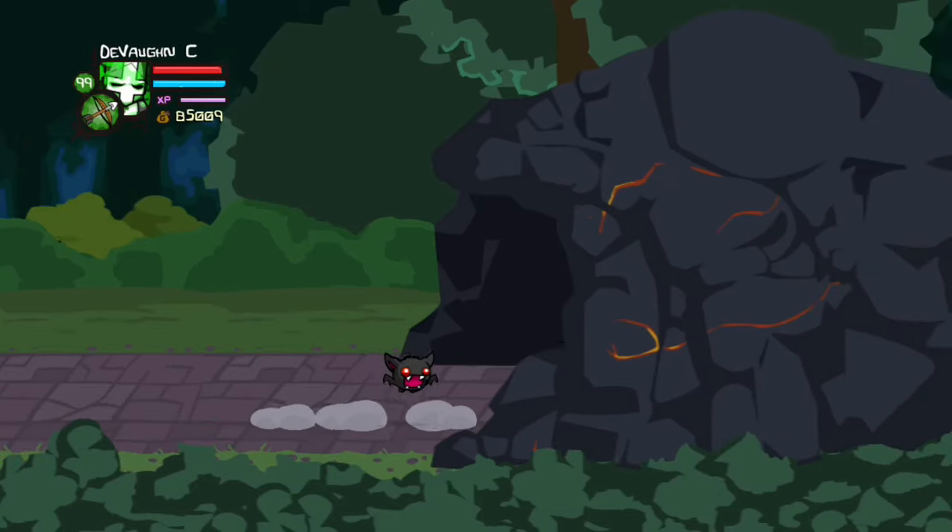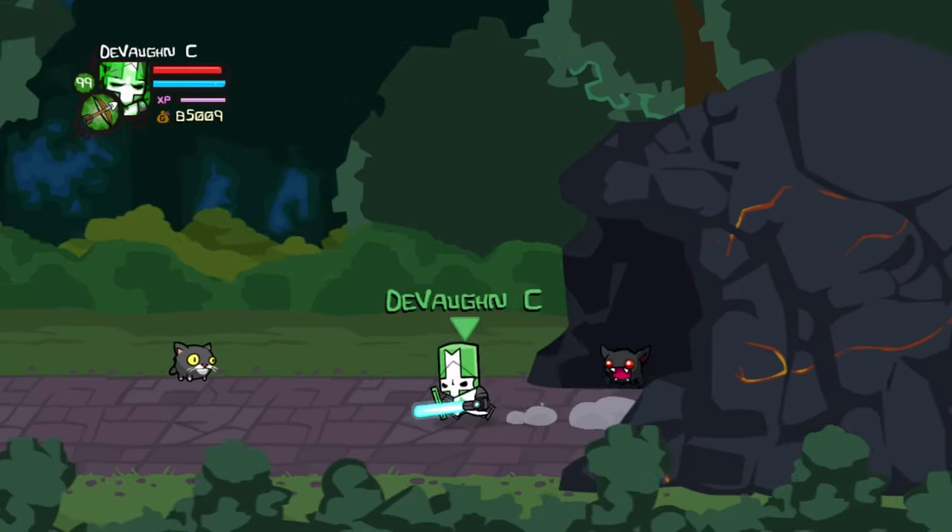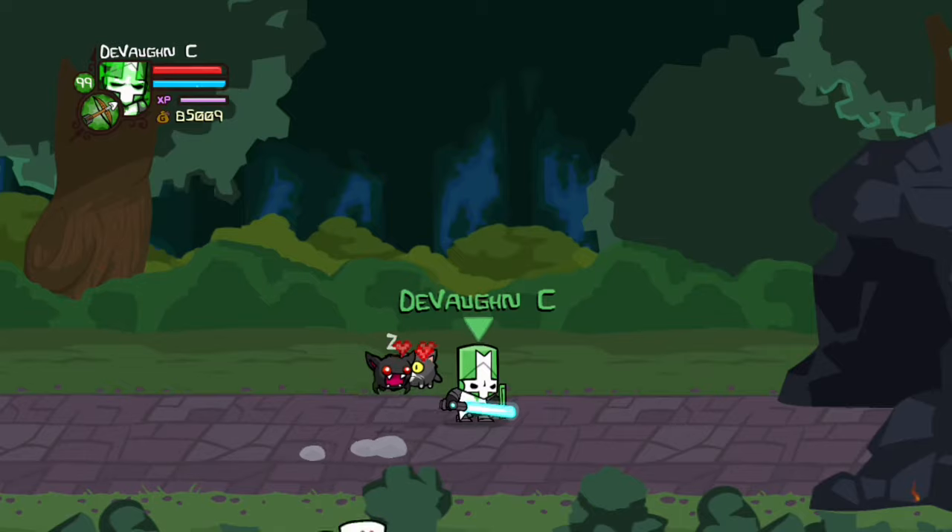To get Meowbert, you have to go to the Parade and go in this cave, then go back out and he'll be there. He helps you run faster.